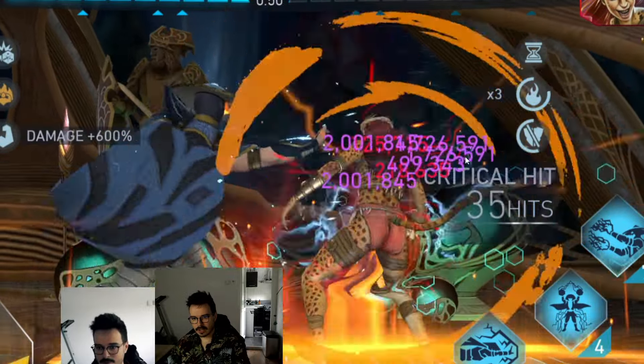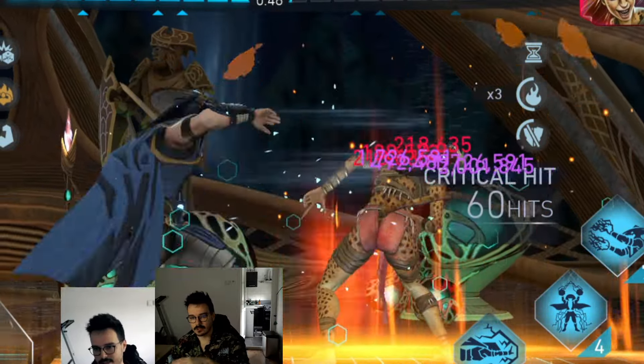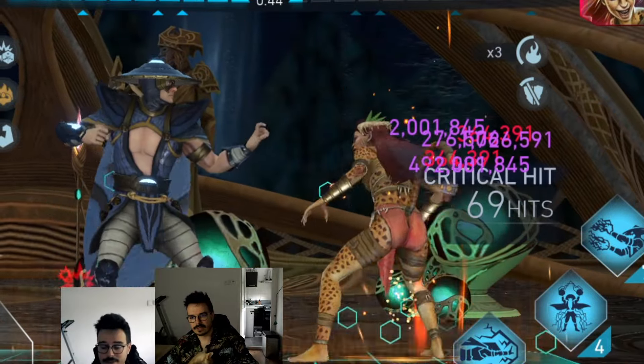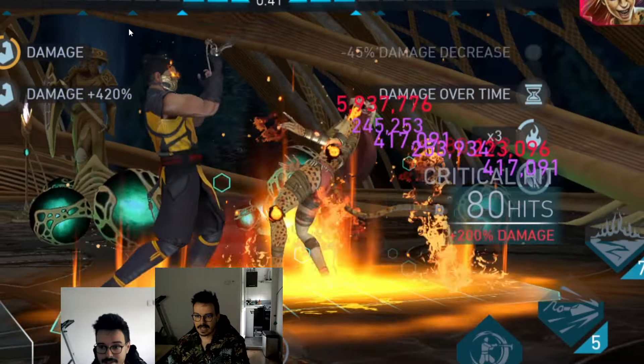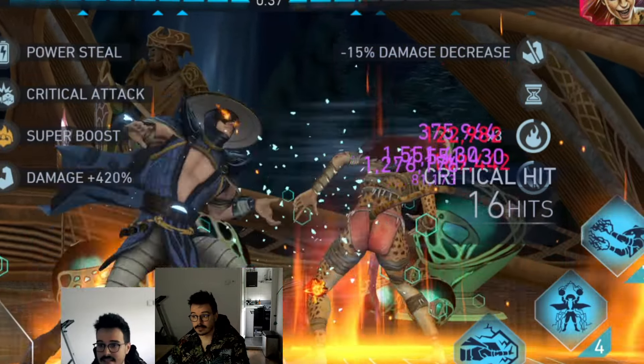Okay, power drain. It looks like the peak performance is going to be 2 mil — that's the highest amount of damage we get with the super move down, with Scorpion doing everything he needs to do. So yeah, 2 mil is what we're looking at, and let's see how it goes after a few specials.